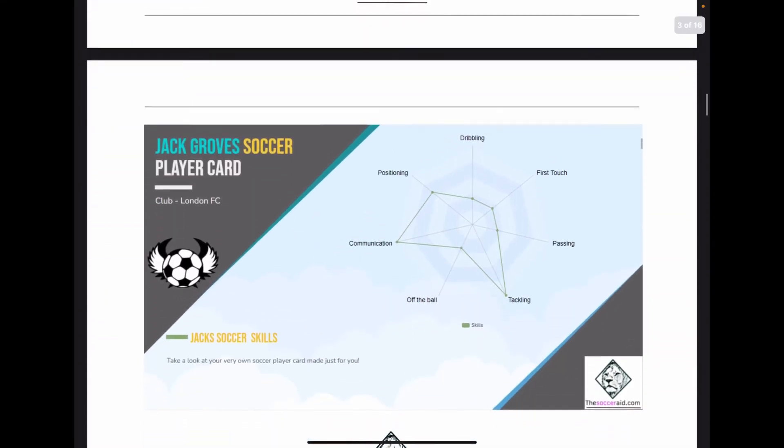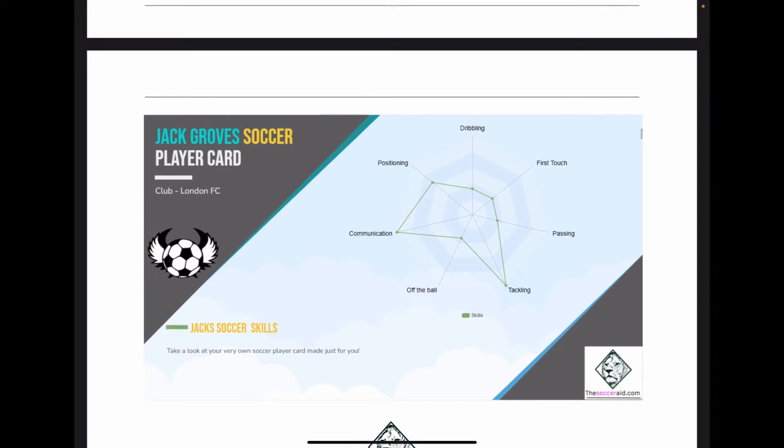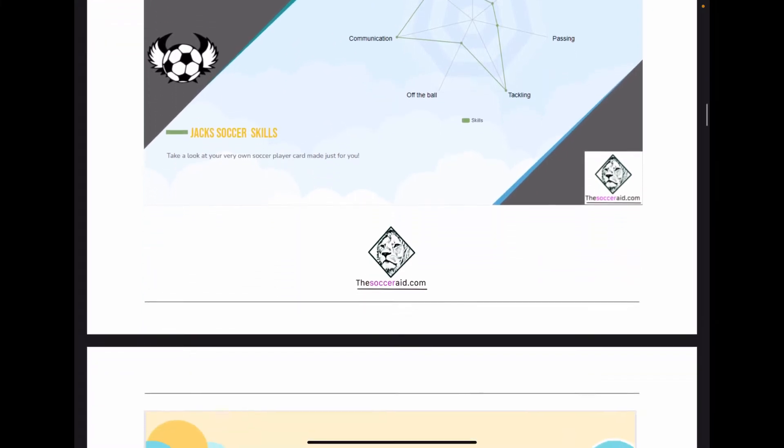What we do is put together a soccer player card. This soccer player card is pretty basic, but if you want to add things such as a picture, that's definitely something we can do.